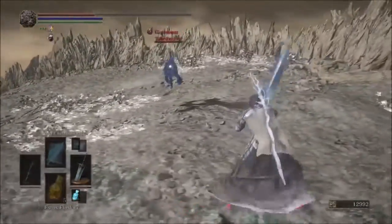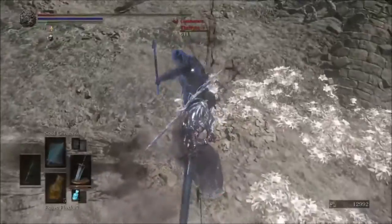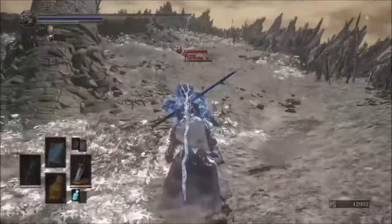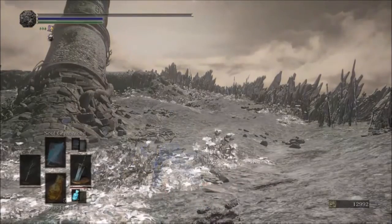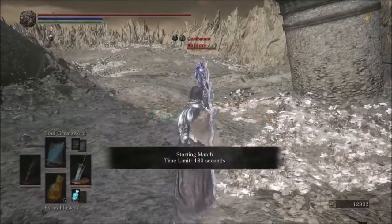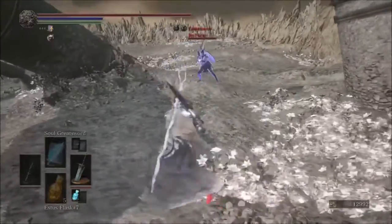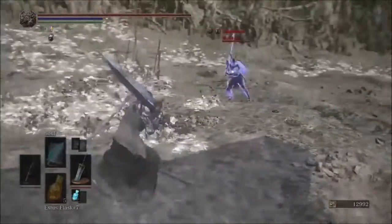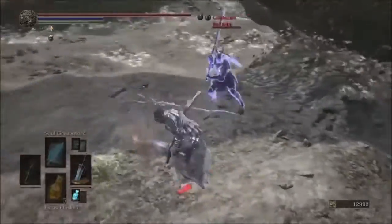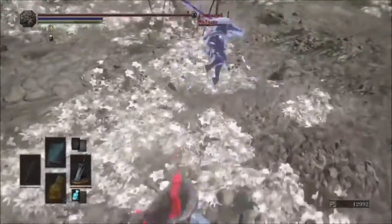When we're done with the moonlight sorcerer, the next build is going to be a bleed build. I watched a video talking about putting 40 points into luck for the soft cap and having your hollowing at 99 — it's a two-hit difference for your bleed effect. It basically shows the advantages of going 40 soft cap luck compared to putting those points elsewhere. By the way, Carthus Rouge is way more effective than the blood gem infusion, as long as you're using a weapon with bleed already on it.